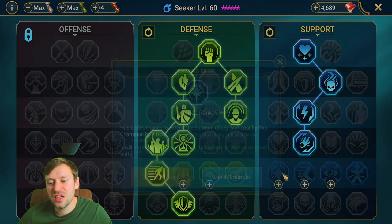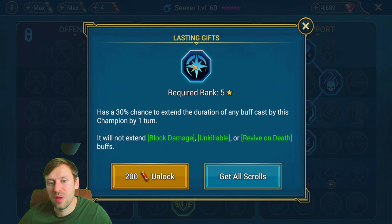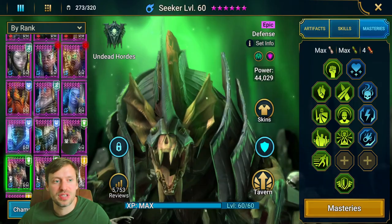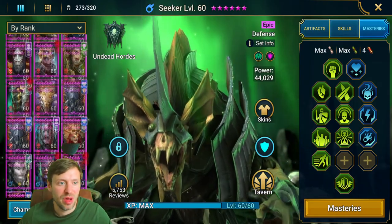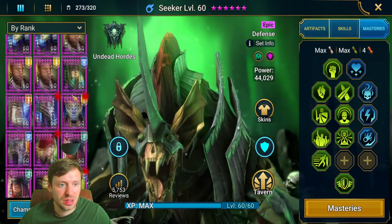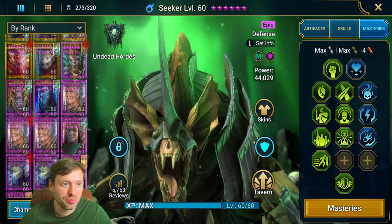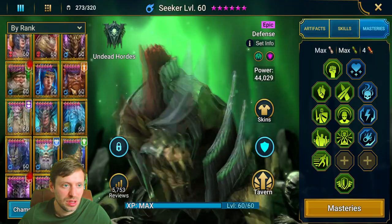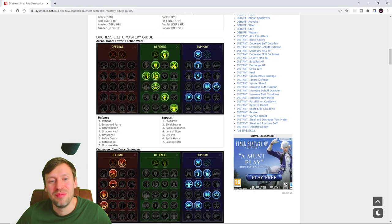For Seeker you don't really need Lasting Gifts, but for Brogni I'd definitely take it because you want to keep his buffs up for as long as possible. Now let's look at a standard mastery setup for high resistance tanky teams.